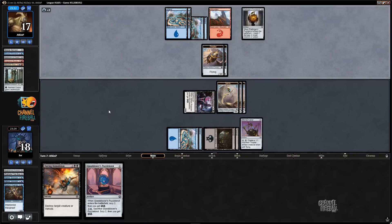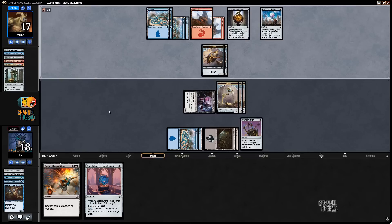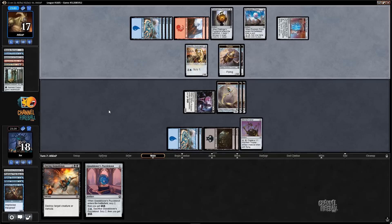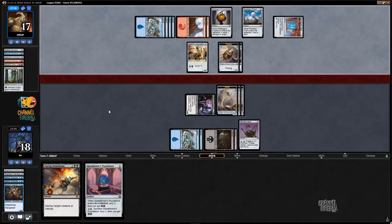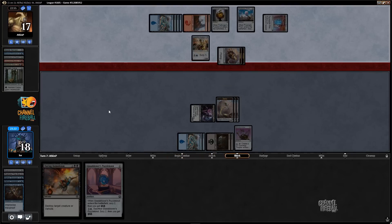Prophetic Prism. I'm playing with a pretty heavy improvised deck here, and there are a lot of improvised cards. Watchful Automaton's kind of annoying, because that does mean my Servos can no longer attack.